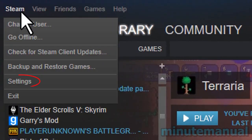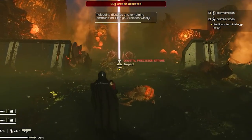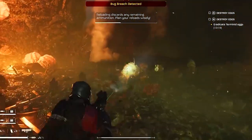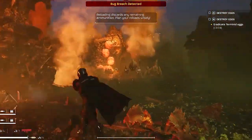Go to Steam Settings, then In-game, and uncheck Enable the Steam Overlay while in-game. Press OK — the overlay will be disabled. You can also disable the Discord or NVIDIA overlay if needed.